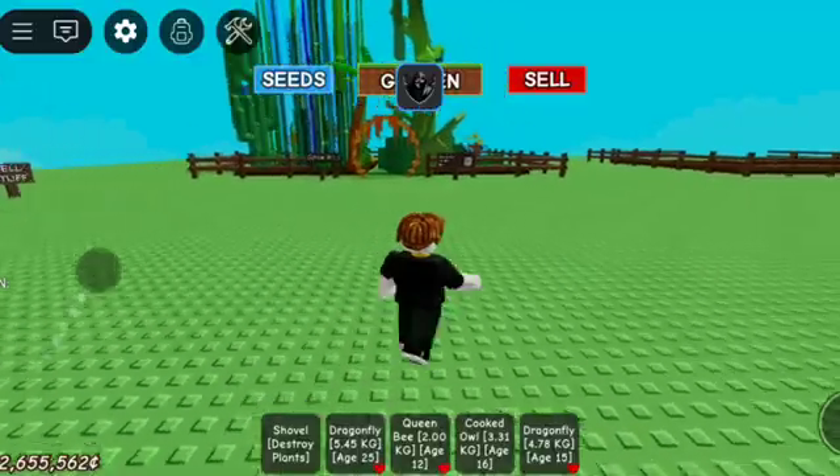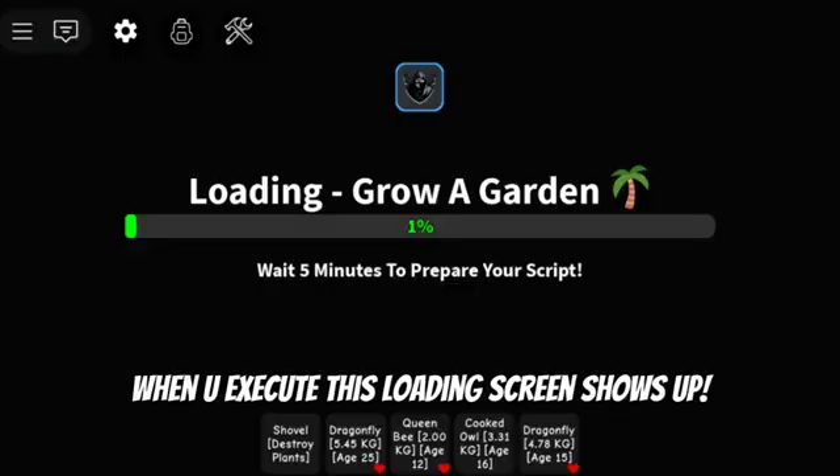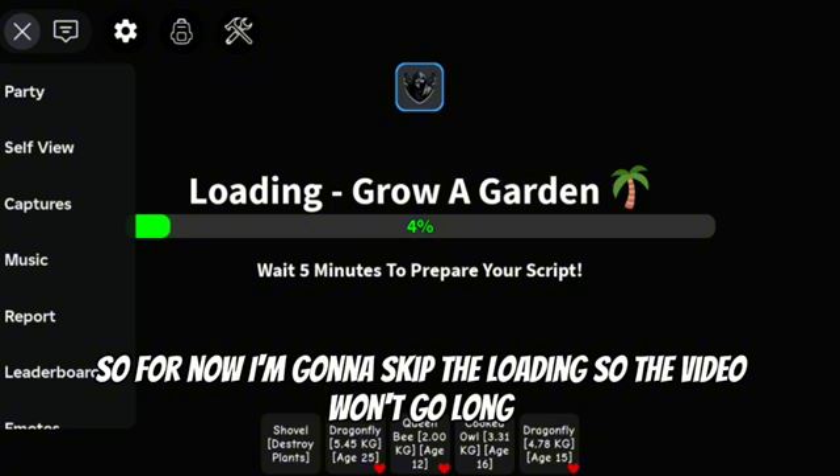So let's execute again. When you execute, this loading screen shows up because you need to bypass the Roblox anti-cheat. Make sure to not leave or it may get you banned. I'm gonna skip the loading so the video won't go too long.